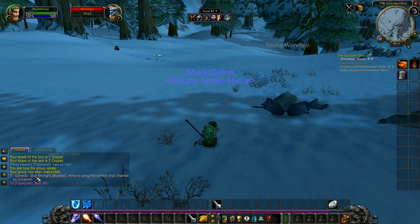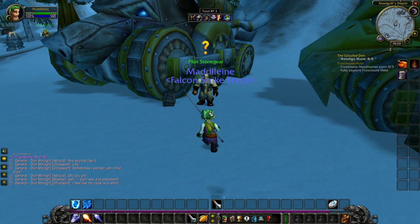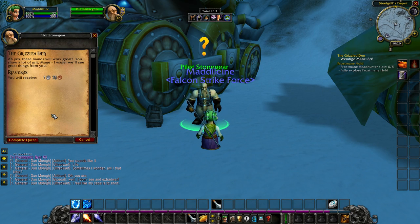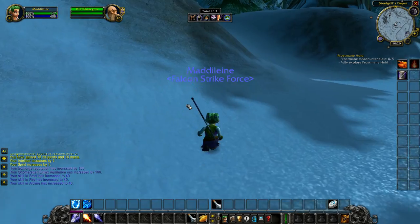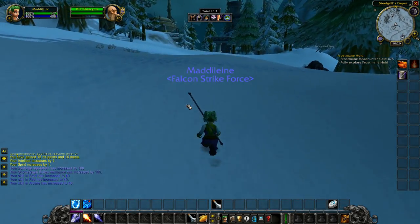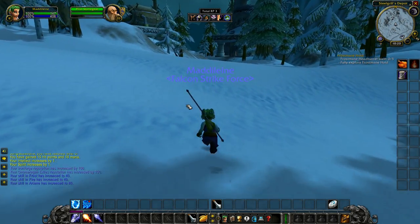I'll send you a bag when I can make bags! Back at Pilot Stonegear: 'Hey Madeline! Been to the Grizzled Inn yet? Those wendigos can be fierce! The flames will work great — you show a lot of grit, mage! We'll see great things from you!' Level 8! I'm definitely not going to be able to do Frost Hold yet, but I'm going to head over and finish the recording.